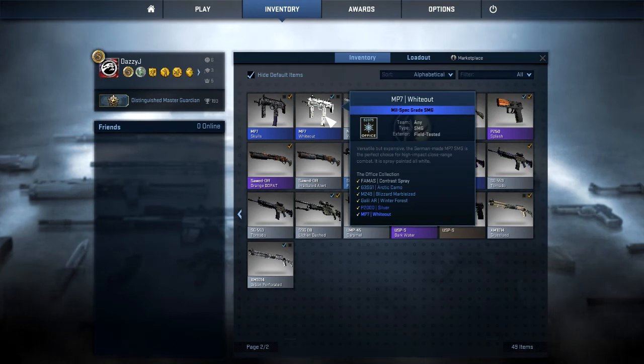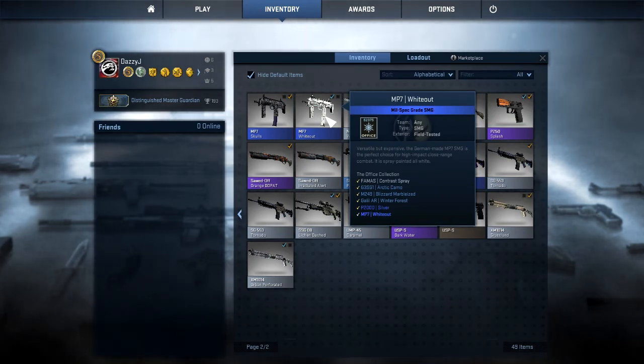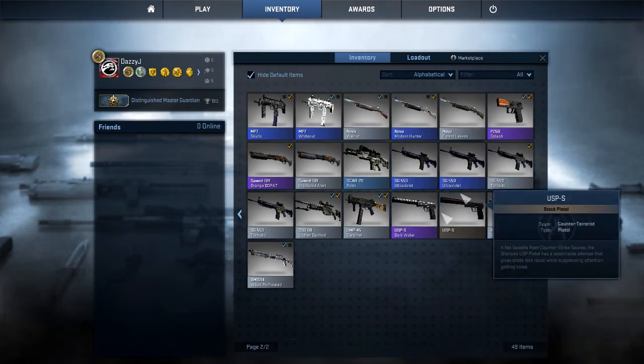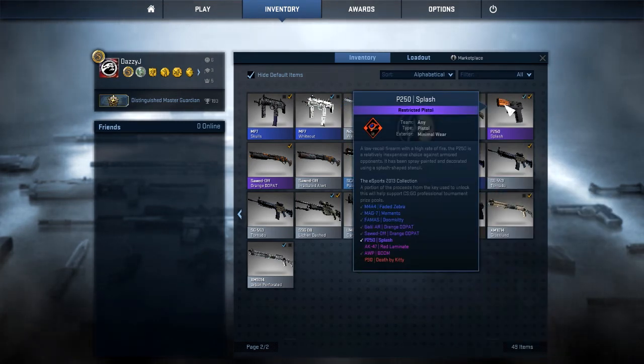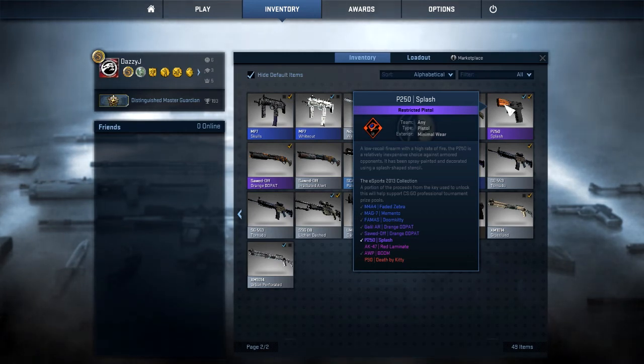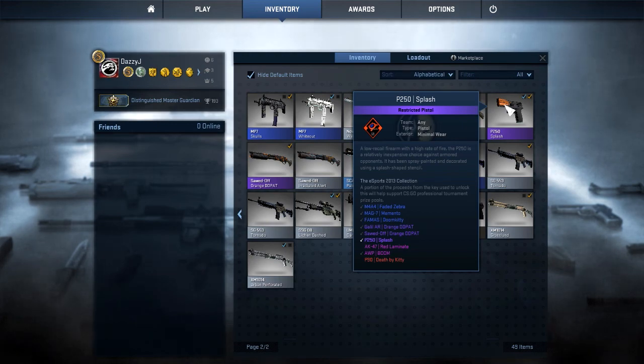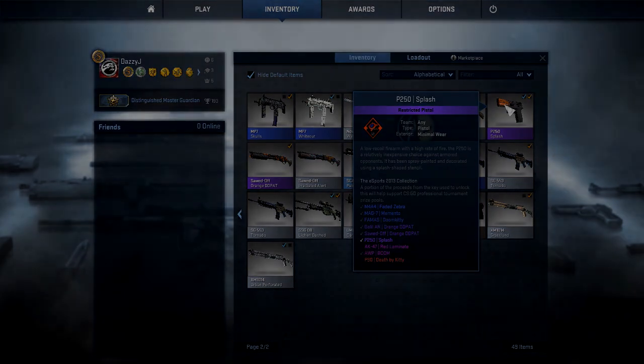Valve, come on. I would like to see some sort of recognition for actually being able to collect the office collection, rather than just a set of ticks next to a list. Give us an incentive to collect a set. I've almost got the eSports collection — I just need the Red Laminate and the Death by Kitty. It would be lovely to have something to prove we've put the time in to collect these guns. As always, thanks for watching and goodbye.